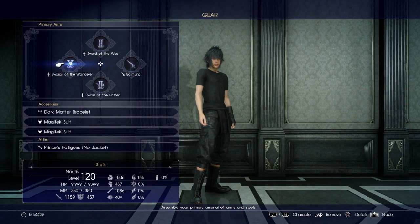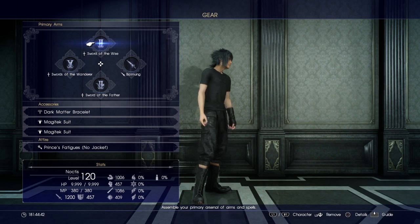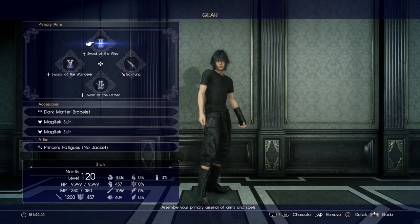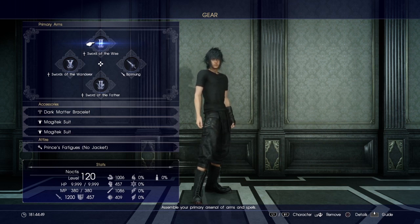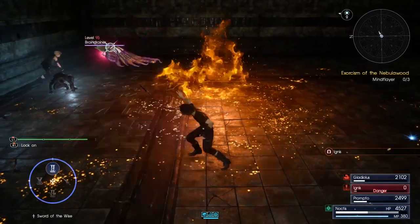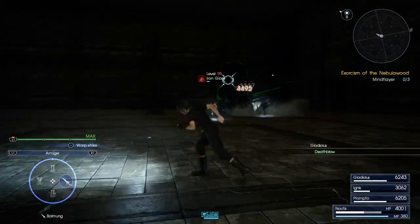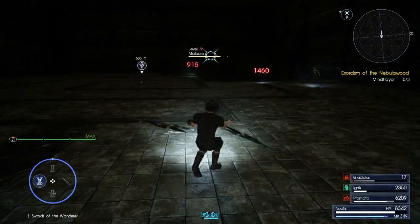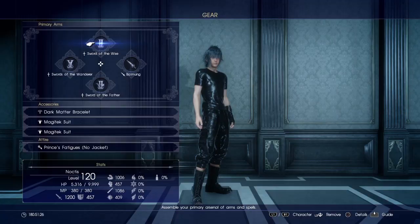For the other weapon slots, I recommend the Sword of the Wise just for the combo starter. Swords and daggers have decent openers as well if you want more versatility. However, having Sword of the Wise creates a fun build where you have different engaging tools for different ranges: Sword of the Wise for short to mid range, a normal weapon warp strike for mid to long range, and Swords of the Wanderer warp strike for very long range. For the last slot, just use whatever.